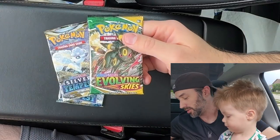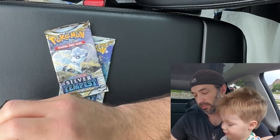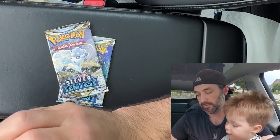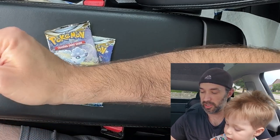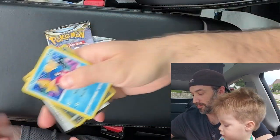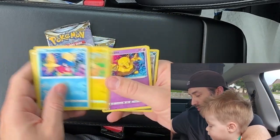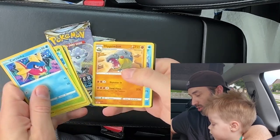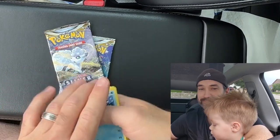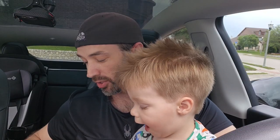Let's start out with the Evolving Skies. We got a green code card, which isn't a good sign. Let's see what we get. We get Carvana, Dwebble, Mareep, Drowsy, Scraggy, Scraggy again, Shrifty, Energy, Toycatcher, Hippodon, Golduck, and that's it. So we did get Evolving Skies, but nothing good out of that one.